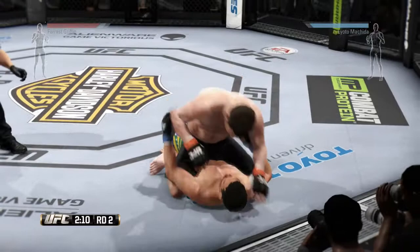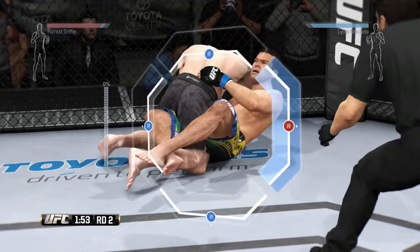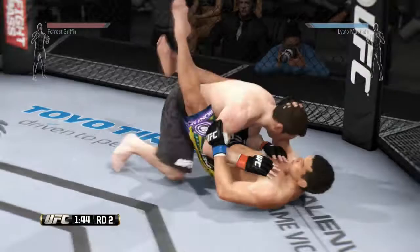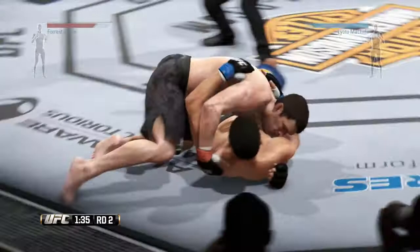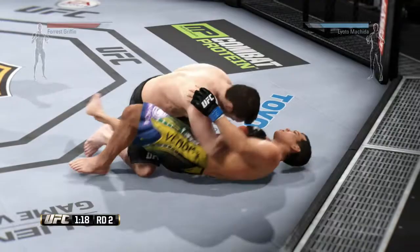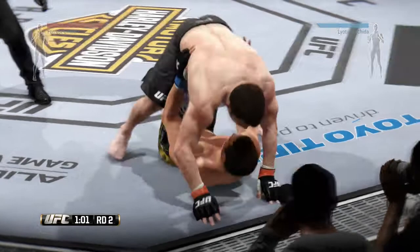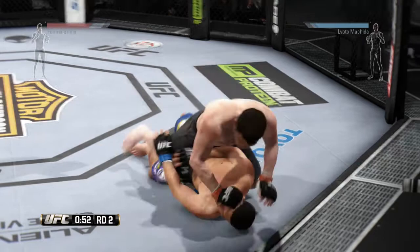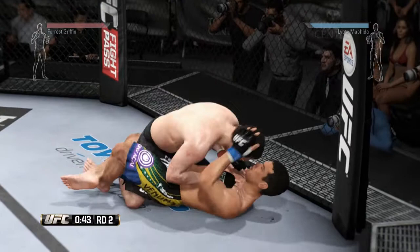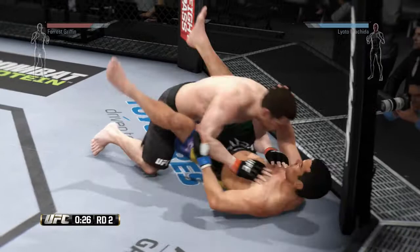Let's try and tap him out. Where's he going? Let's stack him and pass — stack and pass. I am not sticking in side control. Forrest does not have the ground and pound that I need. Stack him, pass, get outside control. And don't stay there either. Round two is finished.